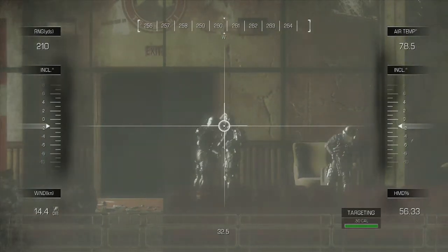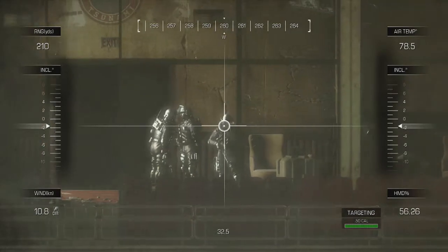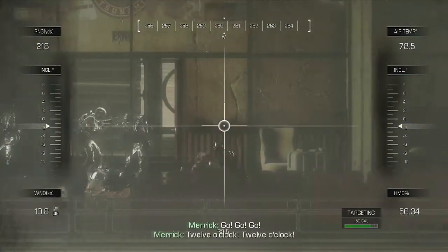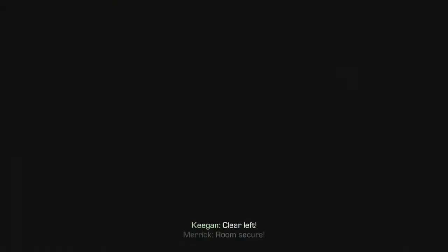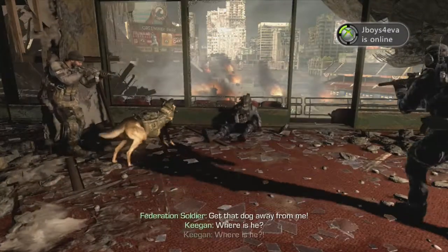The first one is when you're breaching this room and you're told to bring up the remote sniper to see what's on the other side of the door. When you're using the sniper rifle, wait until you see the crosshair go yellow like I did right there before you fire, because that's going to be a one-hit kill and means you'll definitely hit the person.